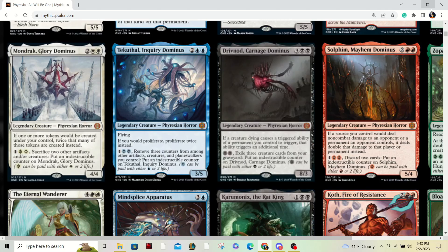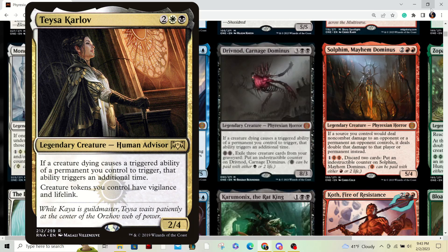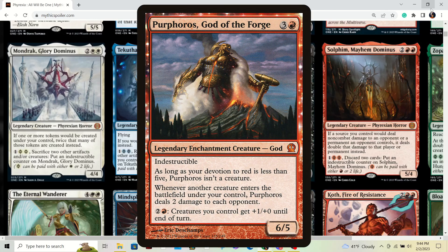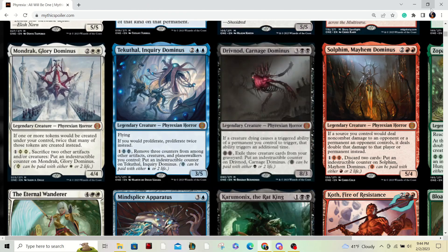Drivnod: people love death triggers. They love it in Teysa, so Teysa would probably win that. She's two colors, so you have access to a larger card pool. I don't see Teysa decks not playing Drivnod, because they get to do the thing they love doing even more. Solim, Dominus — he's just a Purphoros madman. People play Purphoros, and he's a popular, if not the most popular, red commander in Magic. Everybody's going to want Solim in those decks, and also just group slug decks in general that include red.